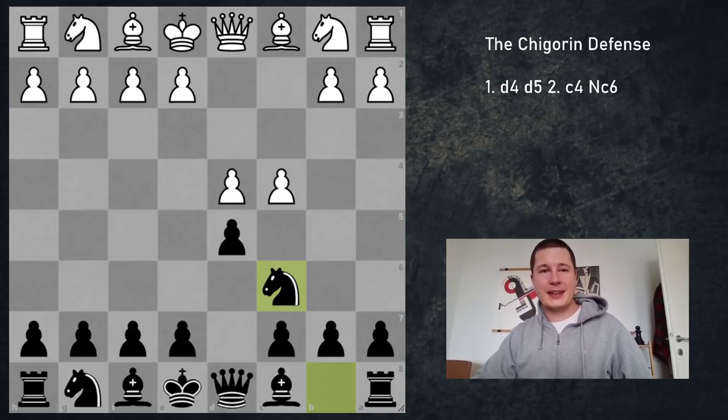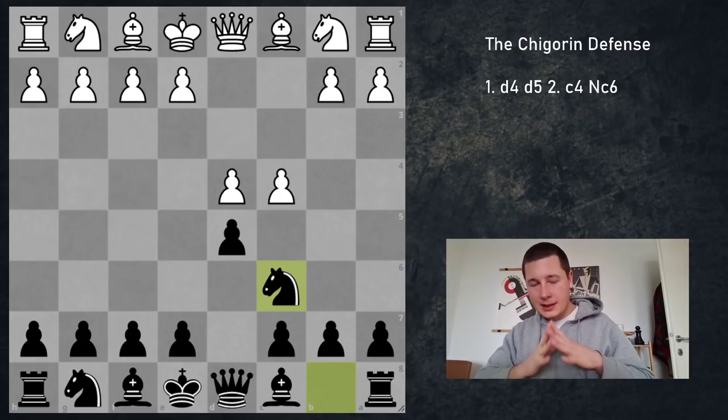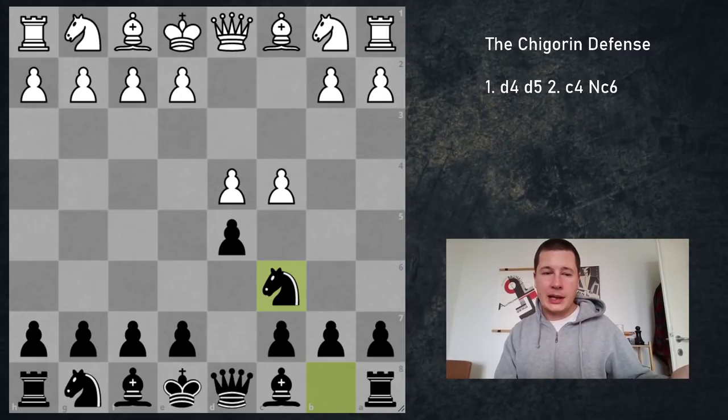Hi everyone, Stjepan here. In today's video I'm going to start the series on the Chigorin Defense, which is an extremely interesting way to play against the Queen's Gambit. It's offbeat, it's dangerous, it's complicated, most people don't know it, and it's going to lead to positions in which knowing theory is important, being able to calculate well is important, and not being nervous is important. The Chigorin is a very interesting opening choice to add to your repertoire, and it could be used as a great surprise weapon.